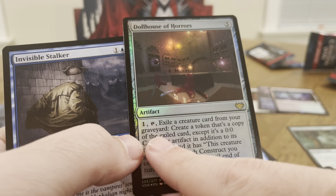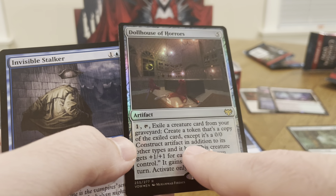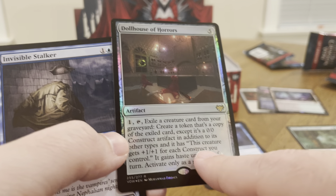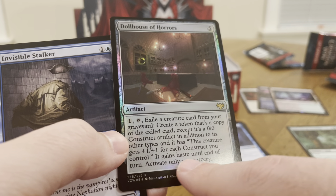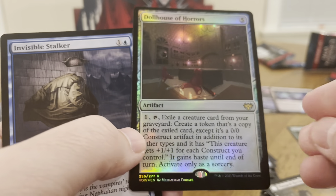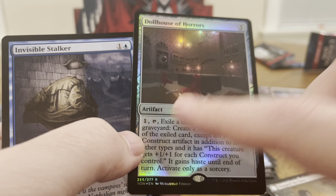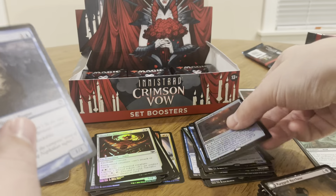Exile a creature card from your graveyard, create a token that's a copy of that exiled card, except it's a 0/0 construct artifact in addition to its other types. And this creature gets minus whatever, plus one, plus one for each construct you control. It gains haste until end of turn — activate only as a sorcery. It is expensive, but for that ability, it's worth it. And I love that it's a foil.